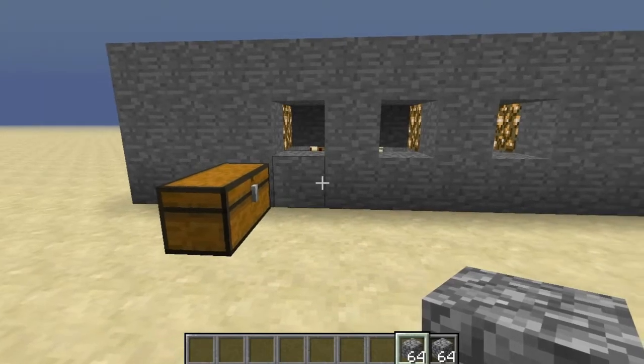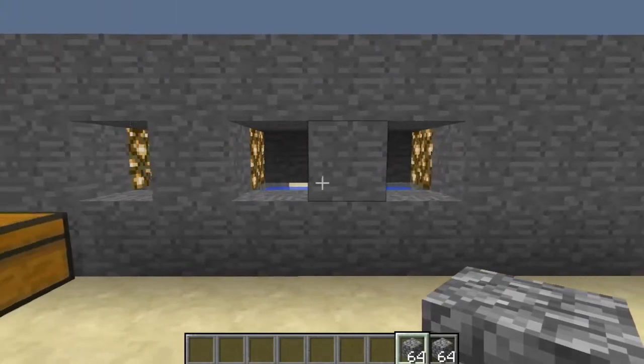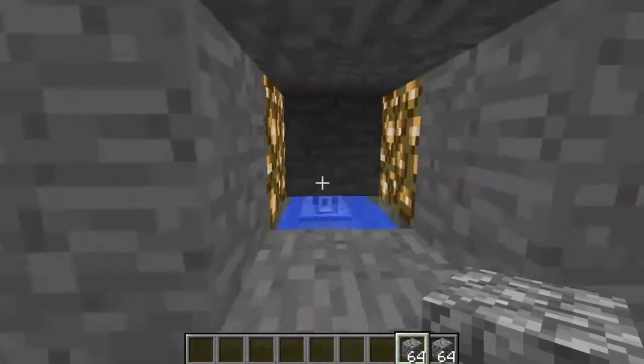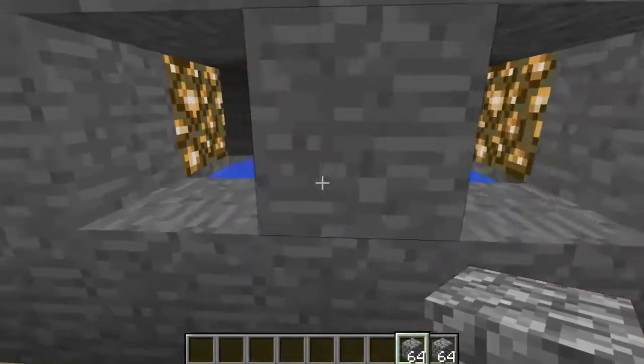Hello everybody, the Simplifier here, and welcome to a new redstone tutorial. In this video I'm going to be showing you how to make a combination lock that is opened using blocks. You get to choose the amount of blocks you put in here, and depending on if you get the right amount in these holes it will either open the door or it won't.